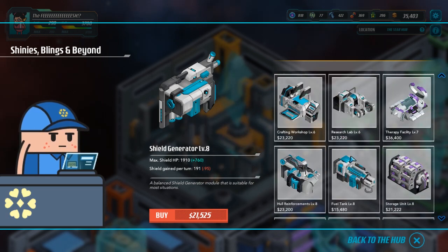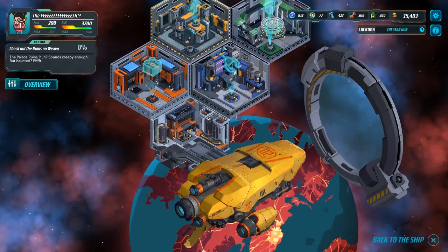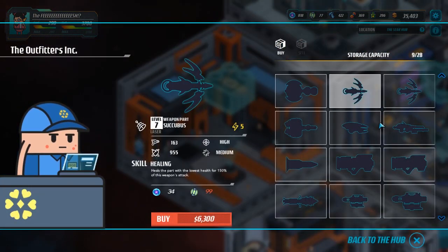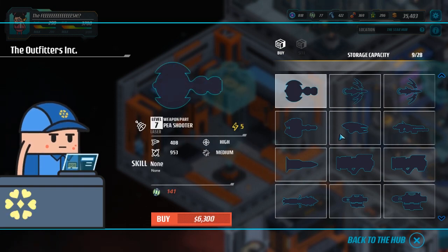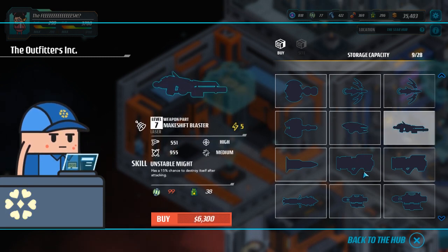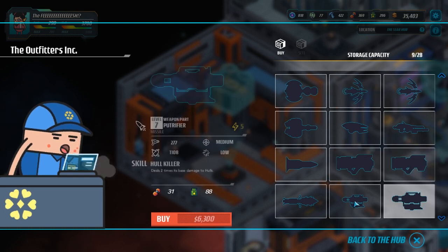Let's do shield per turn. Wow, these are getting pricey. Then again, the guns are probably going to be worth it. Speaking of guns, what level are they? Seven? Awesome. The price for the blueprints is rough. The charge cost is pretty high too.